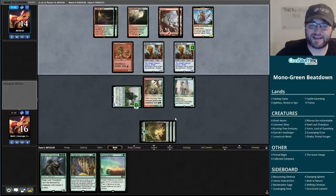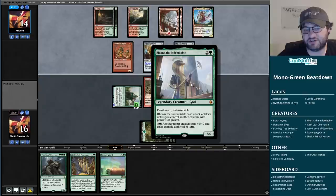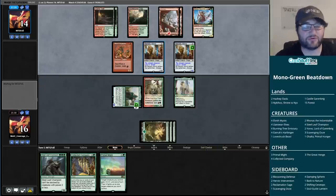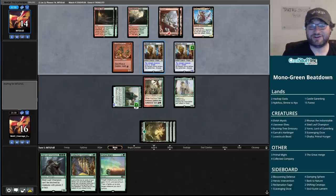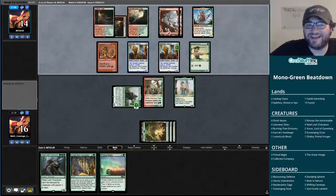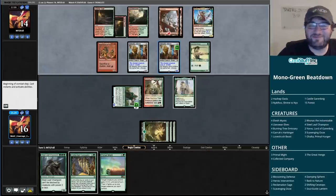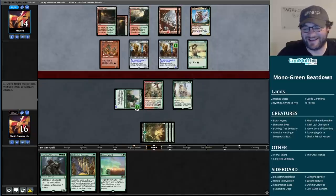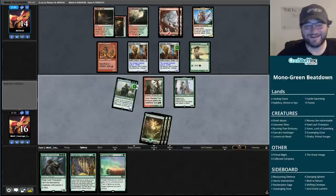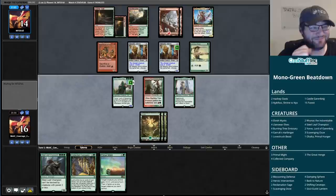Scavenging Ooze is doing nothing here - it's a good card that drains from the graveyard and can ramp you, but in this circumstance it's not working out great for them. We still want to draw lands to cast Collected Company. I have Primal Might and Ronas to give creatures trample. Our opponent hit a fifth land - this is a bit of a flood. This is why, everybody at home, it is frustrating to mulligan all the time and not have good hands especially on camera, but games like this are why you do it.